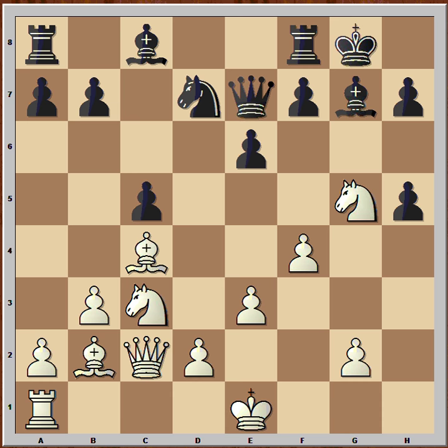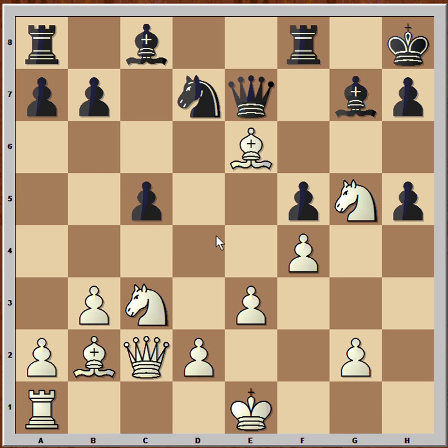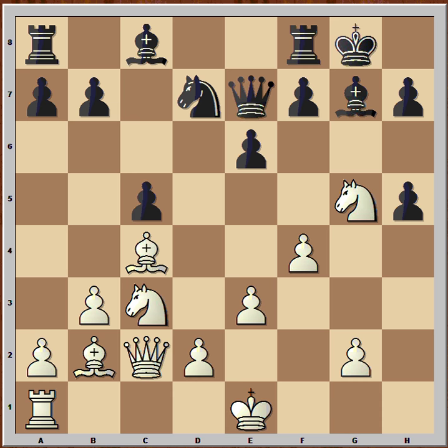Black played Knight to F6. What would happen if Black played F5 to prevent that? Then Bishop takes on E6 with check, King to H8, and Knight to D5, and white would have a winning attack.